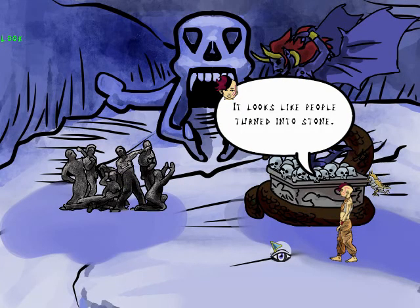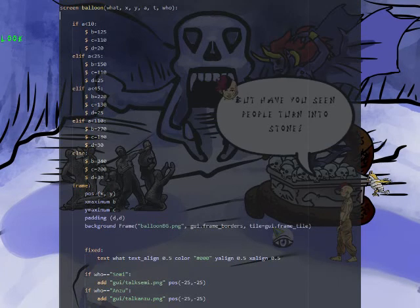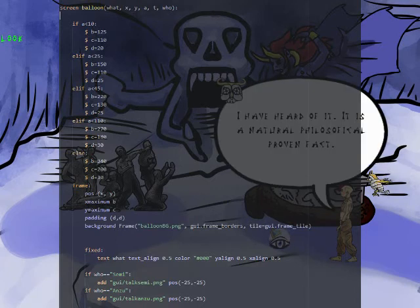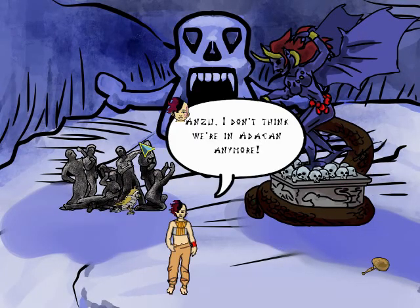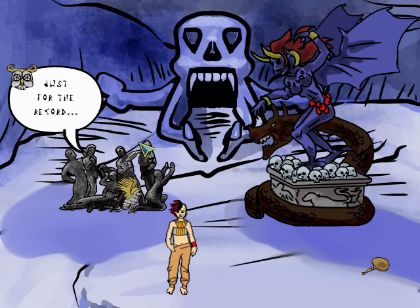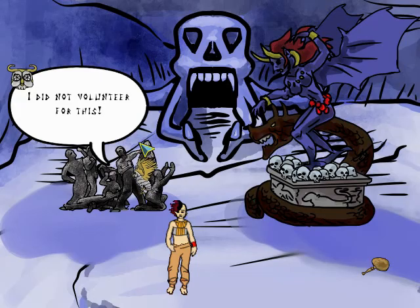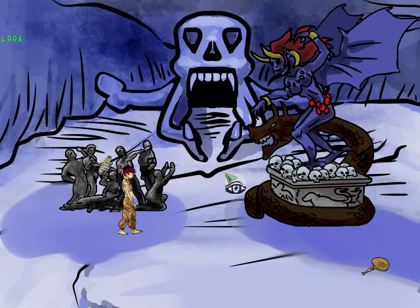Similar to the first part of the game, I will in this second part be using word balloons for the dialogue. I have made some technical improvements on the word balloons that might not be all that obvious to the player, but makes it a lot easier to write the dialogue. Part of the improvement is that the program can set the position of the balloons, which is very useful when you have characters walking around in a room and can have dialogue at different positions that cannot be handled manually by the programmer.